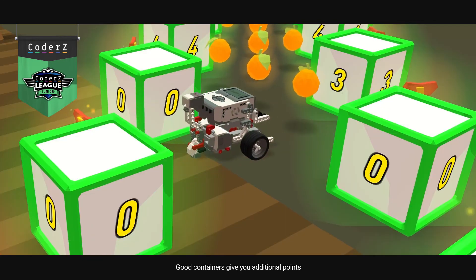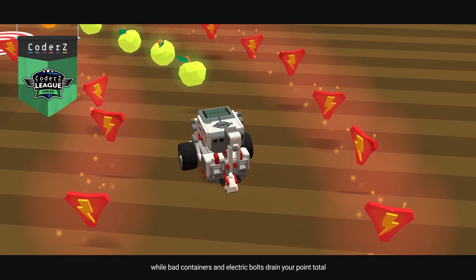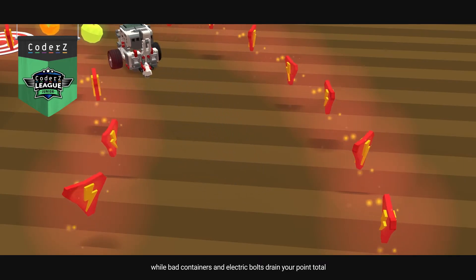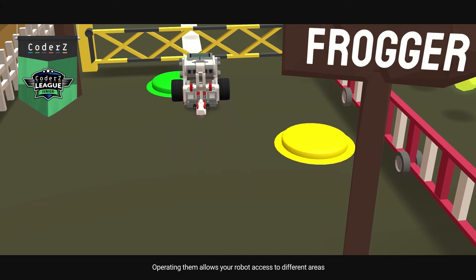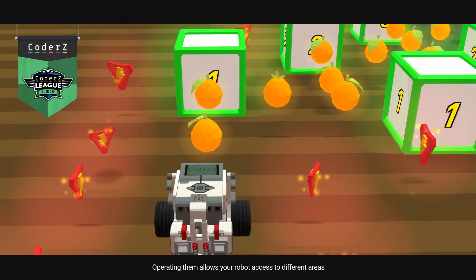Good containers give you additional points, while bad containers and electric bolts drain your point total. Buttons and switches are scattered around the farm, and operating them allows your robot access to different areas.